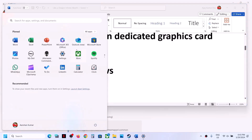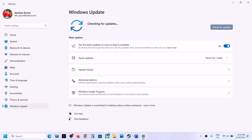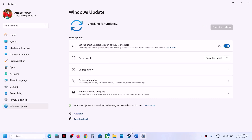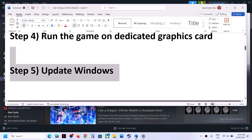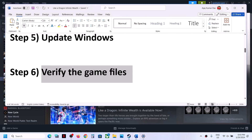The next step is to update Windows to the latest version. This is important. Go to the Start Menu, go to Windows Update or Update and Security, and click Check for Updates. Once all the updates are installed, restart your computer, and after the system restart, launch the game.